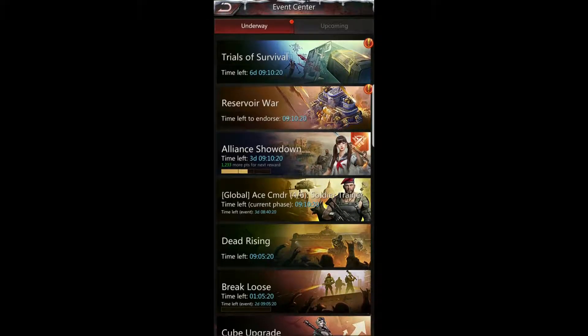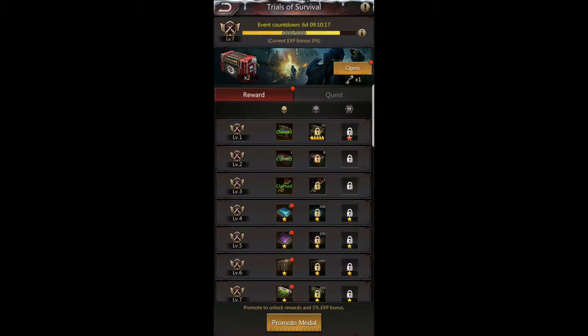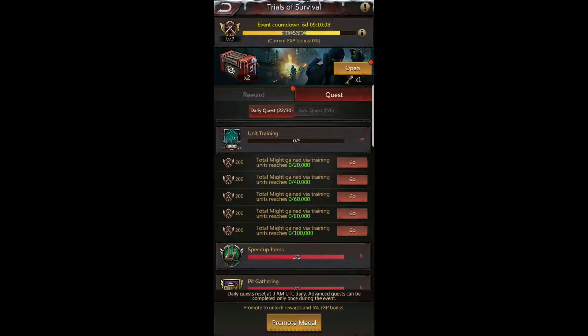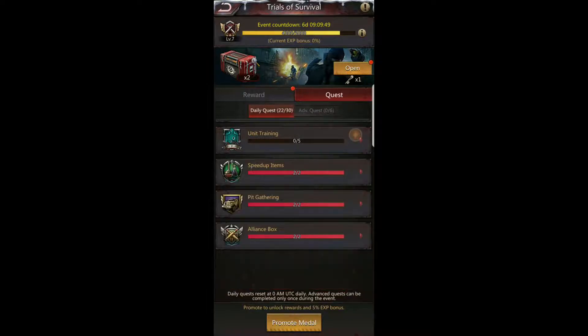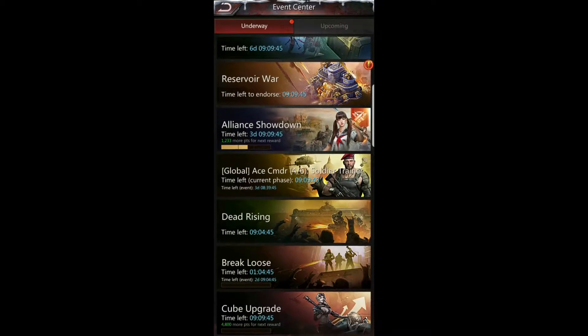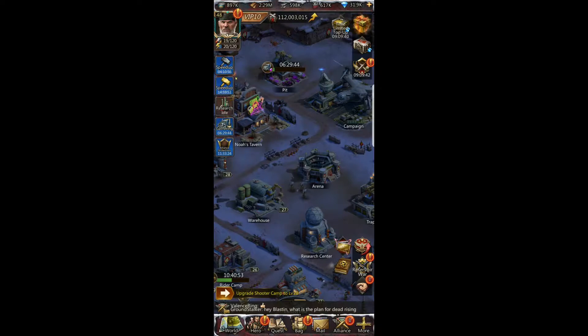What's even better is that we're also running Trials of Survival, and one of the quests for that happens to be unit training. I haven't done any unit training yet — I've been waiting for these events to line up. So I have four events lining up where I'll be able to maximize my rewards simply by doing one task that I planned on doing anyway. I've saved for it, and I'm going to show you the tricks to training right now to capitalize on all four events.